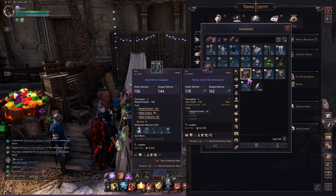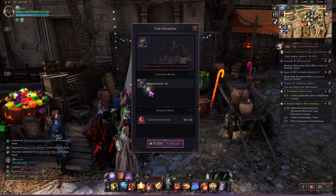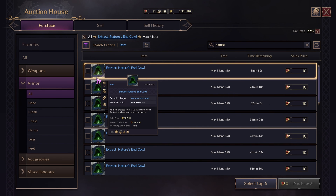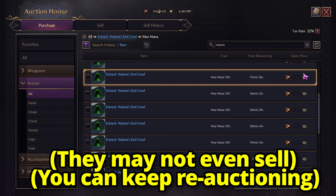One beneficial tip for this method: before you extract the trait, you can click on the item and then click this icon to check the auction house listings. Traits that are worth 10 lucent and have many players selling them will take much longer to sell.